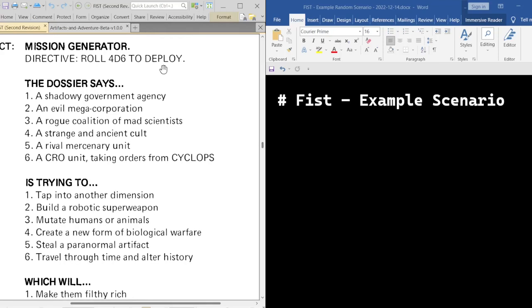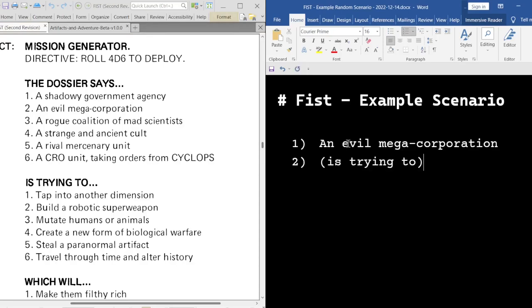We're going to roll 4d6 to deploy — to an evil megacorporation. Always a good one. What are these scallywags up to? That's a 4: mutate humans or animals. I love it.